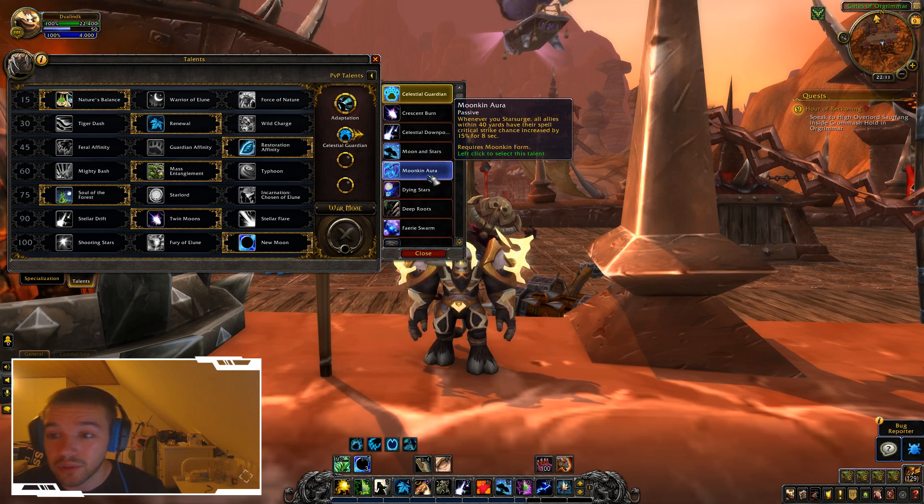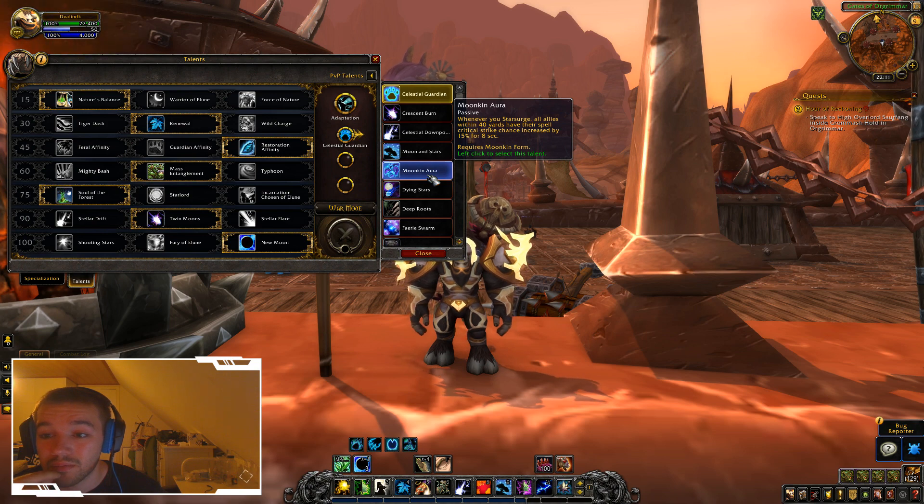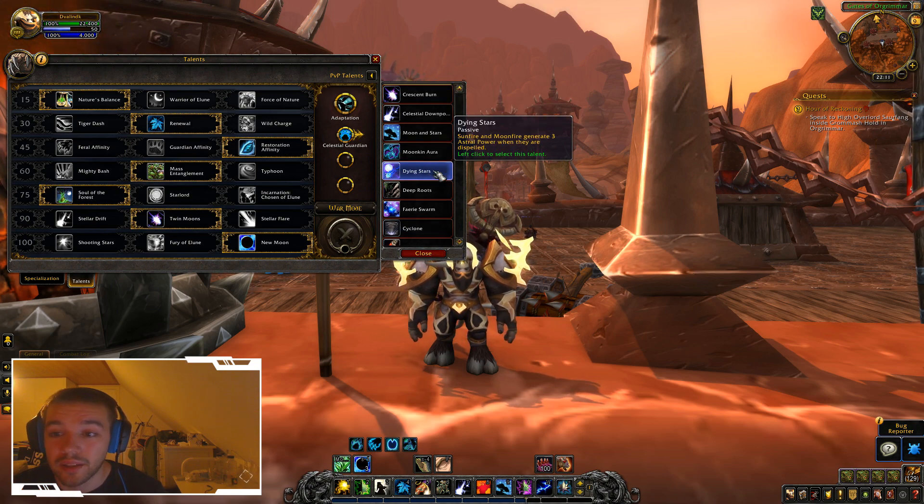Whenever you Starsurge, all allies within 14 yards have their critical strike chance increased by 15% for 8 seconds — that's pretty okay. Sunfire and Moonfire generate free Astral Power when they are dispelled.